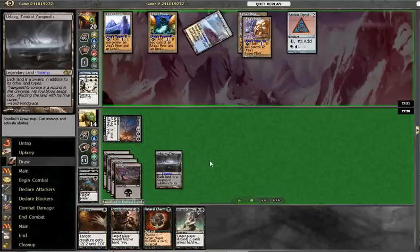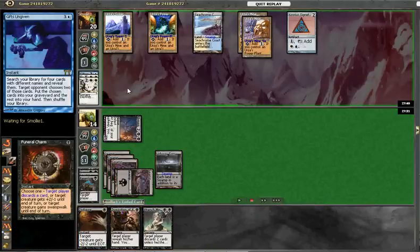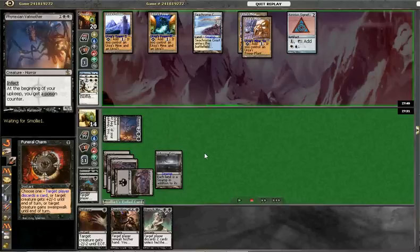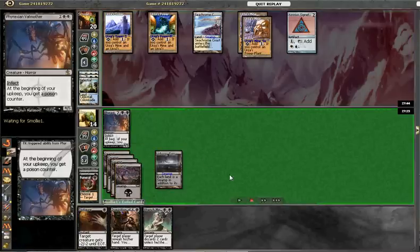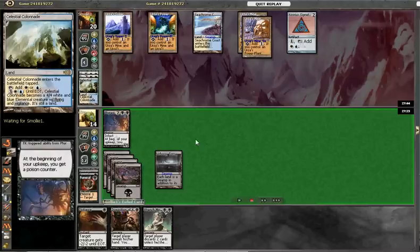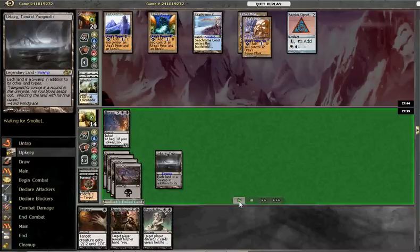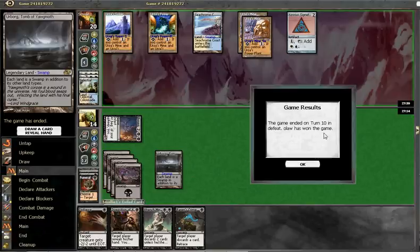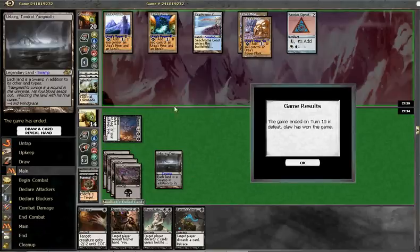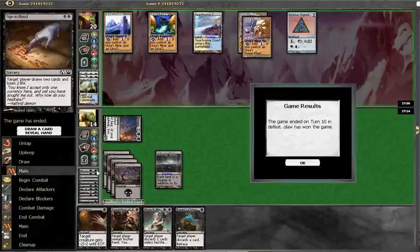He'll stop on his draw step here. We make him discard — provided it wasn't an instant-speed spell, which most of his cards aren't. He has to discard it; turns out it was a Colonnade. We put him down to 8 here, and he has to draw something off the top of his deck — fortunately he doesn't, and we win.